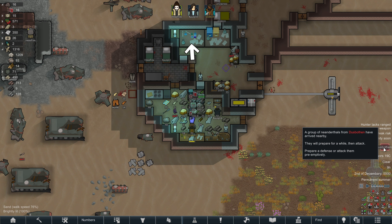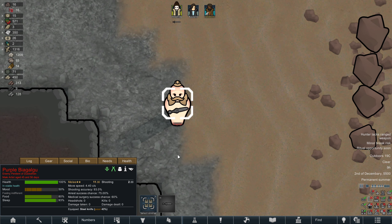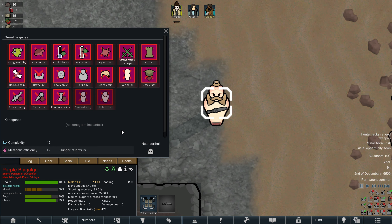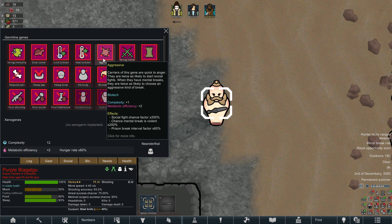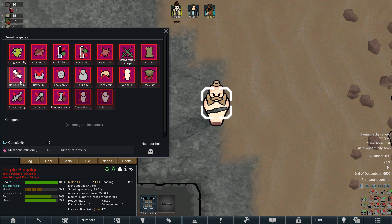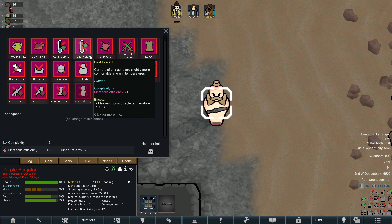Another raid — a group of Neanderthals this time. Once again, very small group. Neanderthals — also aggressive with strong melee damage and robust. Reduce pain. Looks like these guys do actually tolerate the heat more as well, which is quite good.